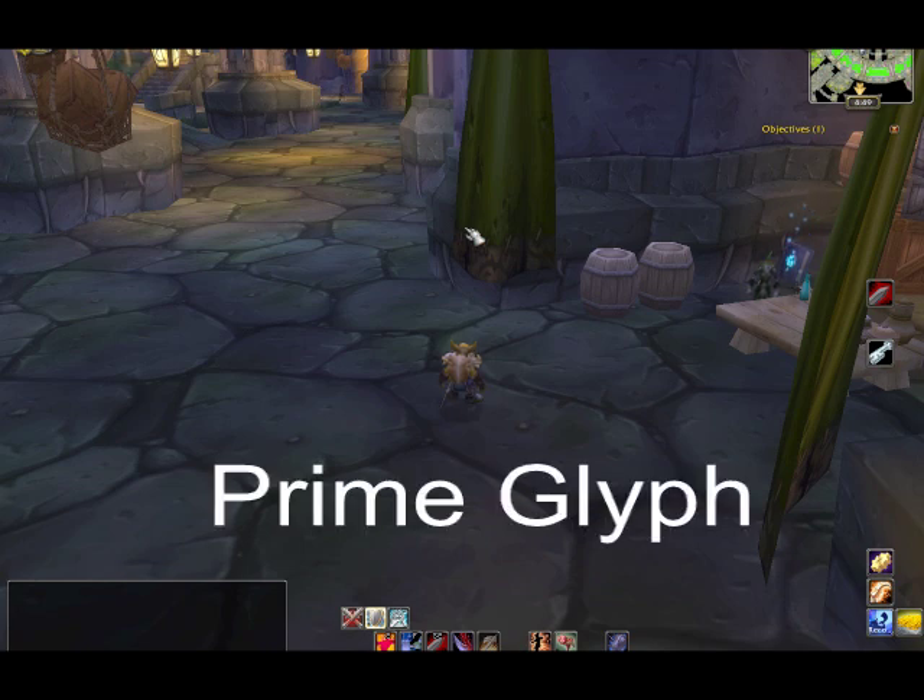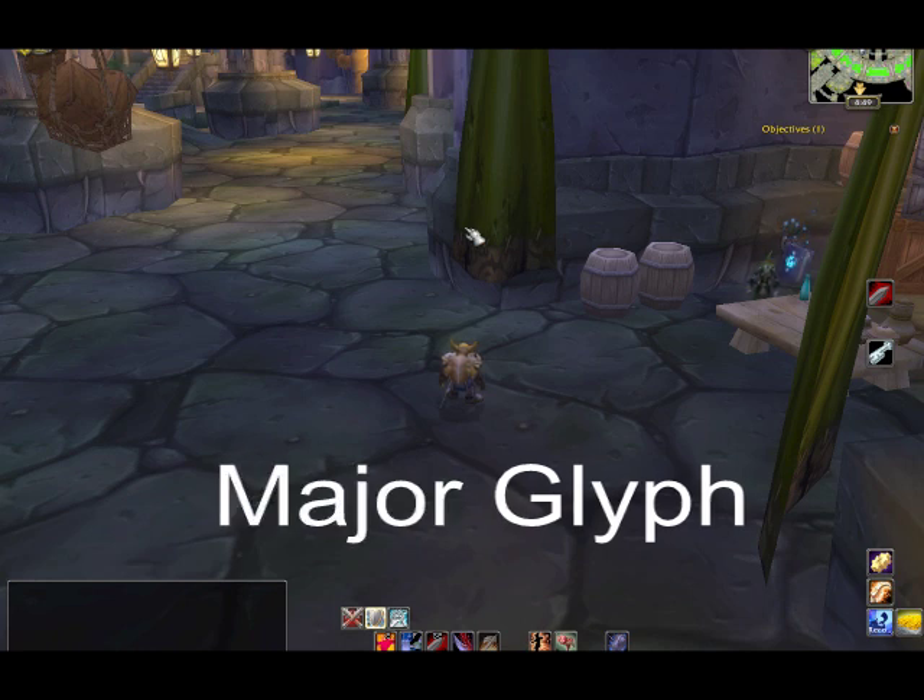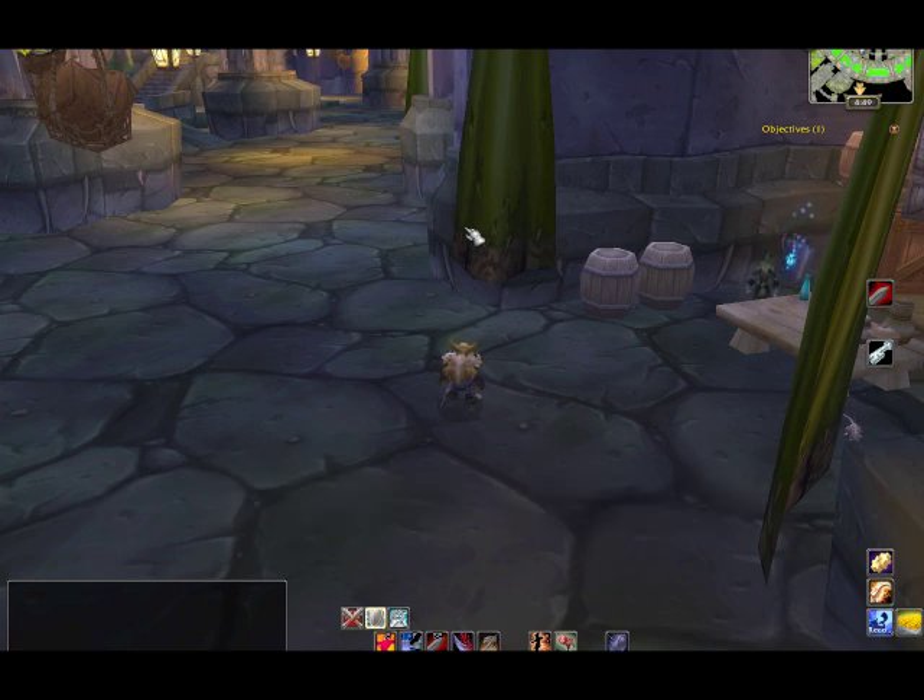There's Prime, which is going to directly influence your damage or healing abilities. There are Major Glyphs, which will help with cast times or abilities you might not need to use. And then there are Minor Glyphs, which, for instance, with a mage, instead of turning something into a sheep, it turns into a penguin — just kind of fancy, not really influencing the game drastically, but can be helpful in some way.